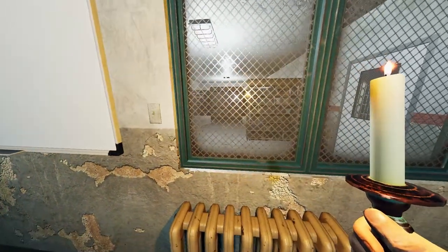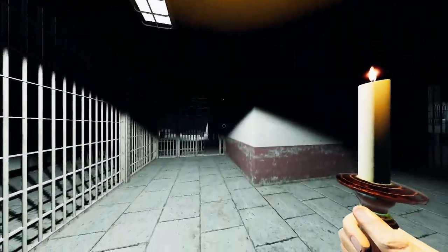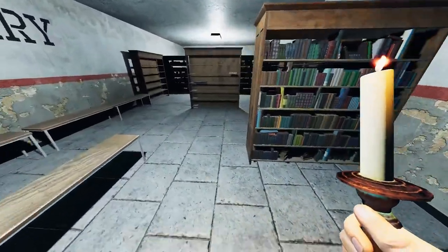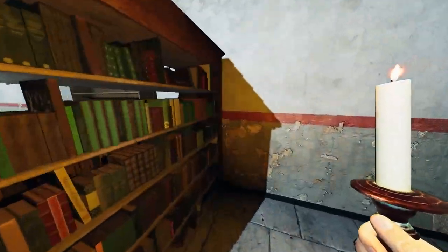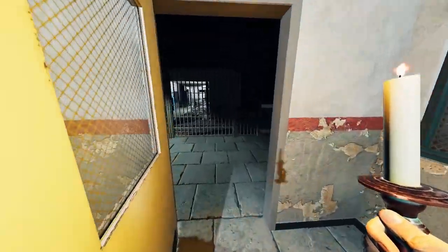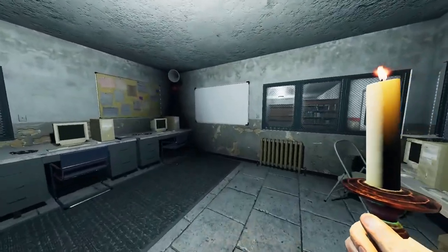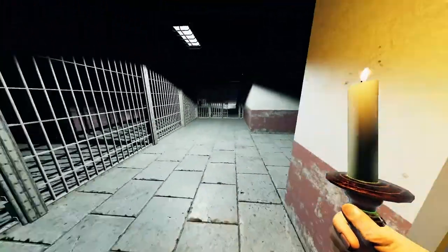The central control room also controls the library lights, which we'll talk about now. Next to the central control room is going to be a library — a huge library where both A block and B block people come to read. You can hide here, but it's not 100% safe. The central control room is where you turn on the hallway lights, cafeteria lights, and most other lights.